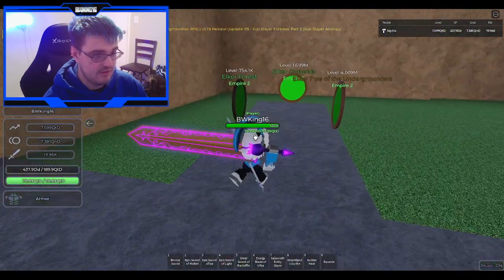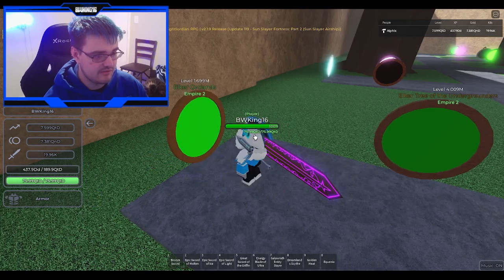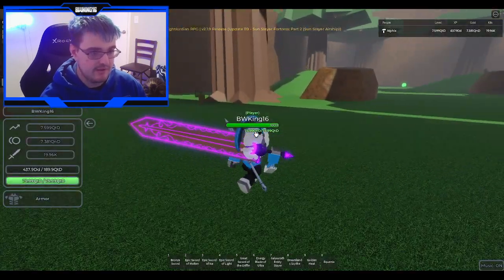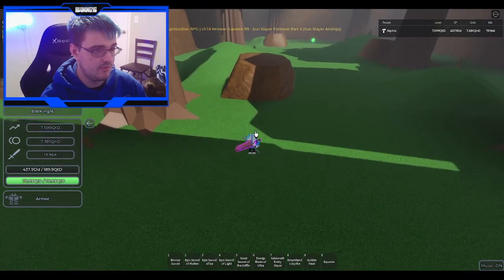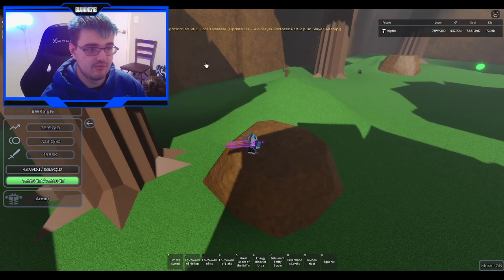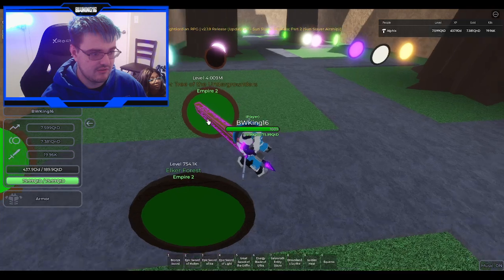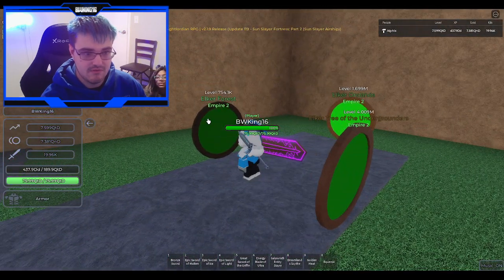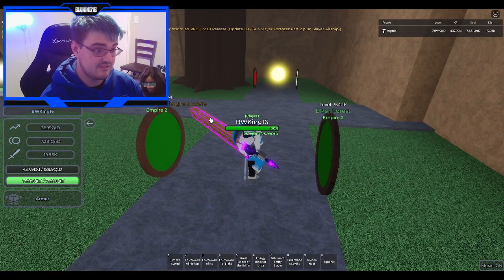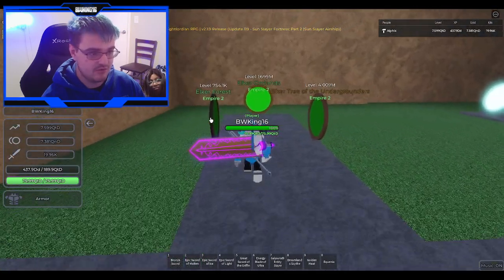Next we're moving on — not to Oak of Forest, Elkirk Oaklands doesn't have any secrets per se. It does have a super boss, and a lot of people have been asking where the boss spawns. He basically spawns right over there in that small corner. It's really dark, and he's dark himself — his skin's really dark green, and it fits well with Oaklands.